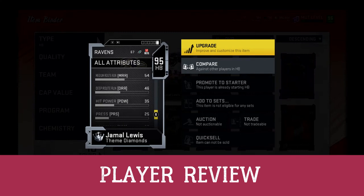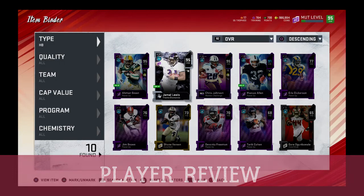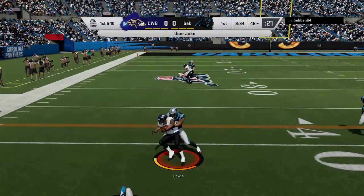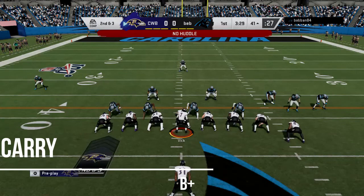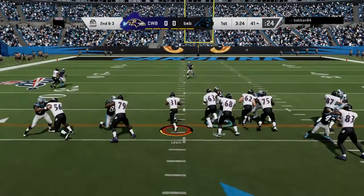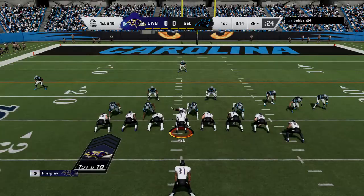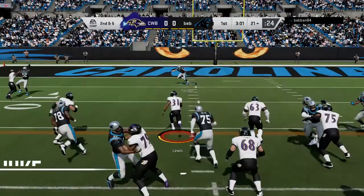He does get Bulldozer — he can truck — but trucking is not the best thing in this game. His 92 stamina: I noticed he gets tired a little bit faster. I think that's actually real — he does get tired faster. His ball carrying is a B+. He did not put the ball on the ground at all; I had no issue with him fumbling. He is very reliable — in the third and fourth quarter you can give him the ball without him costing you a game.